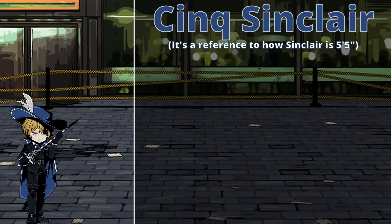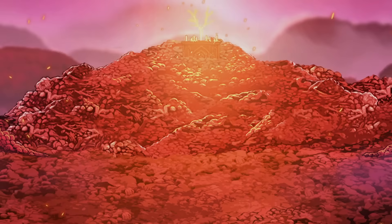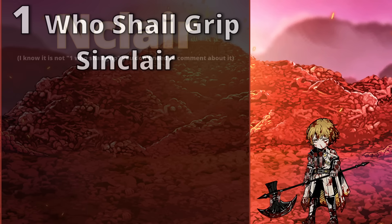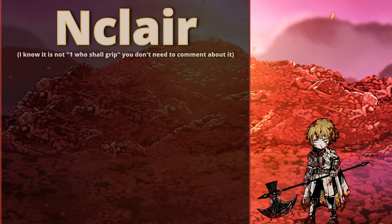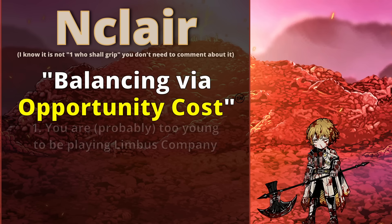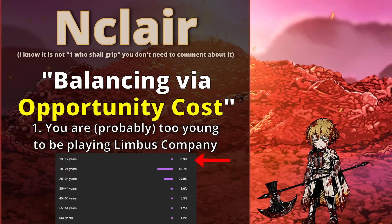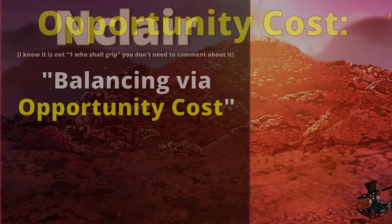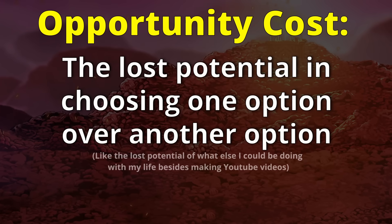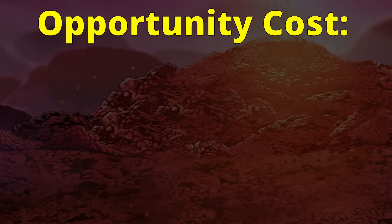If you know anything about this game, you probably already know why this is not the case. The reason starts with a 1 and ends with a who shall grip Sinclair - colloquially known as N-Clair, the poster child of an overpowered ID and the main reason this video is called what it is. In case you don't know what opportunity cost means: it means the lost potential of choosing one option over another. This concept aligns very nicely with Limbus, and it's why I use the term so often since it's so relevant.